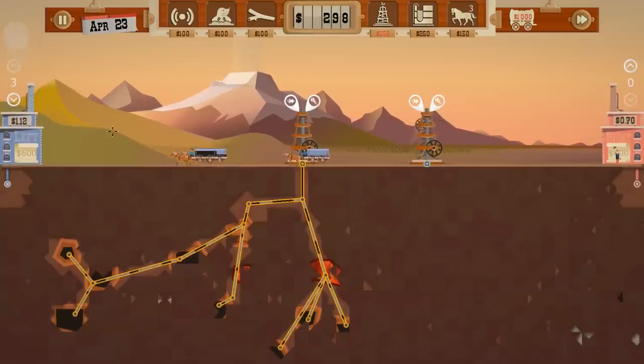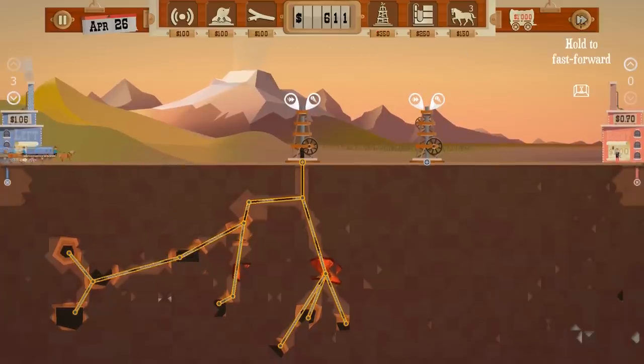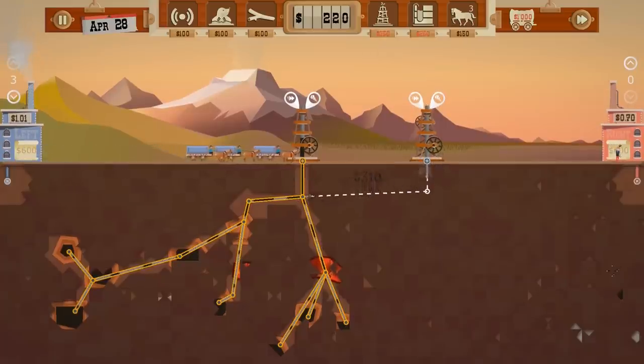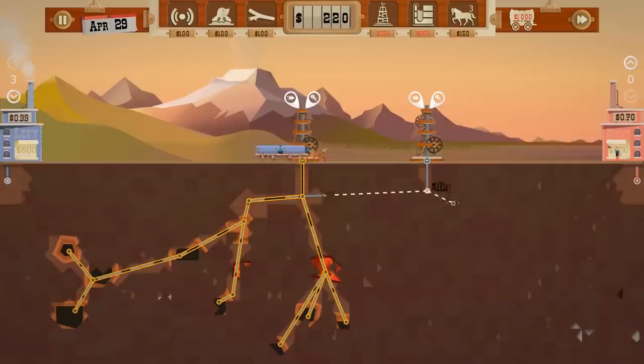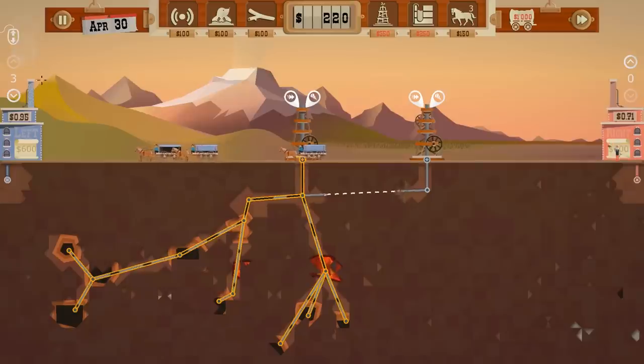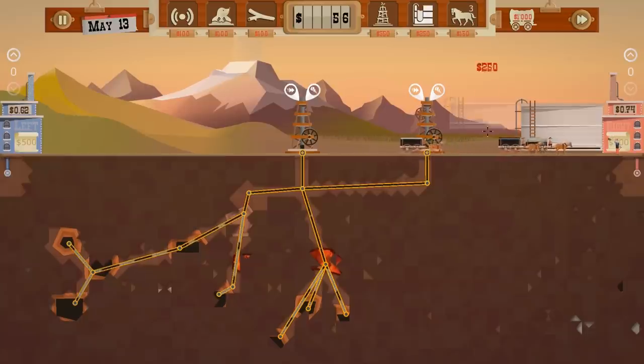We'll connect these together. Still selling for a decent price, so I'm gonna try and utilize this money. We're gonna go down like that, connect over to this, and then we're gonna go over to that one over there. Problem is, that's a really expensive pipe, but we gotta do it — we don't have a choice. Did I put the rig too close again? No, I actually didn't. Perfect. Now I know the distance away.